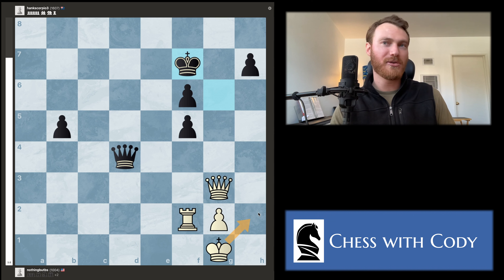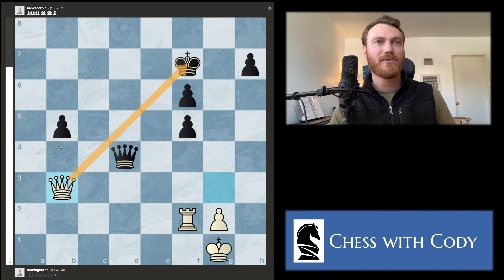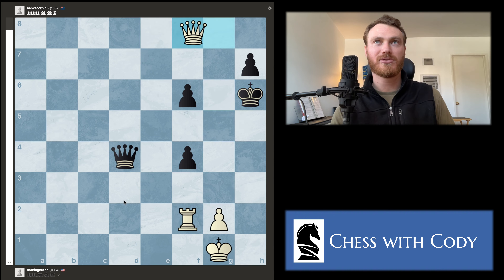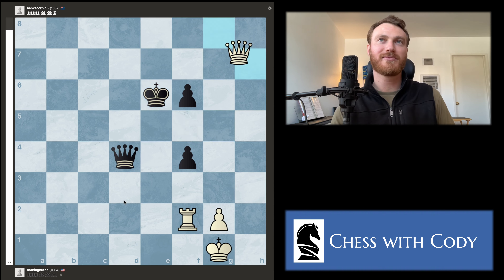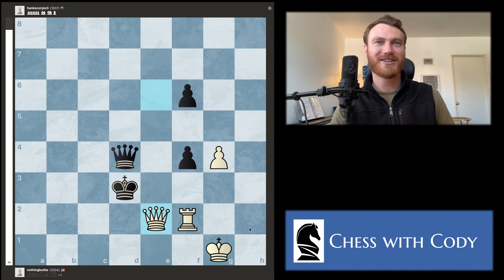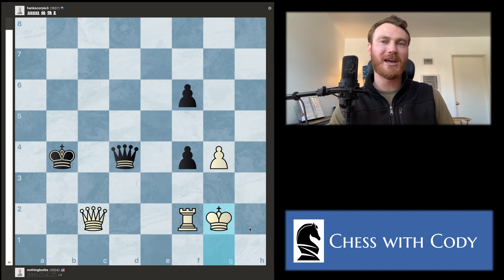Check. Check. Check. In this position I would go king h2 because now our queen is defending our rook, so we can untangle and get pieces coordinated again. Blake found a really nice alternative — a check forking and picking up black's passed pawn — very nice, I like this a lot. Check. Check. Check. Check. Just hunting them down. Interestingly, you can't play en passant here because of the pin by the rook, which is kind of cool.